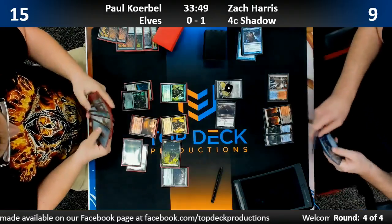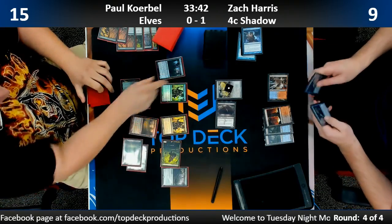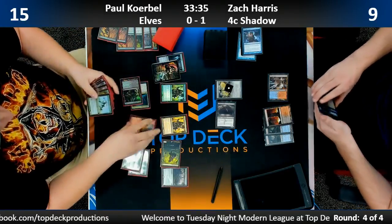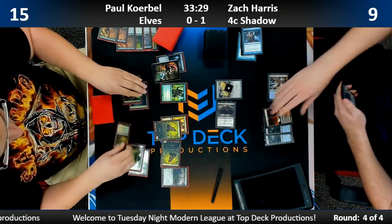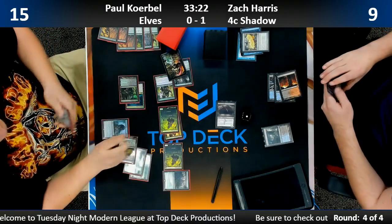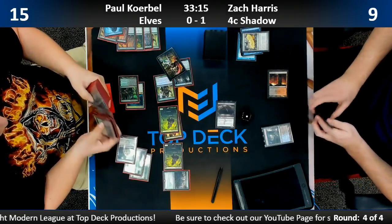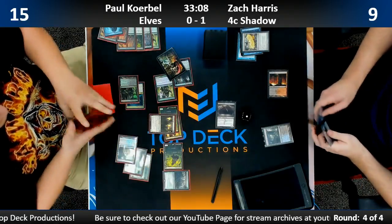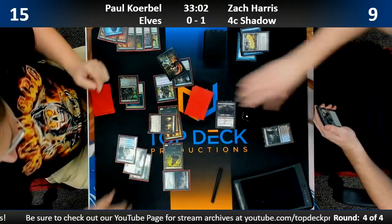Paul clearly demonstrates he wants to go long. He's adding to the board — going to Chord of Calling for two. He gets Selfless Spirit. Paul moves at a lightning pace — it was like he was moving for Selfless Spirit and then realized he doesn't have it. I literally thought he had it. It would have blown Zach out, but not now.